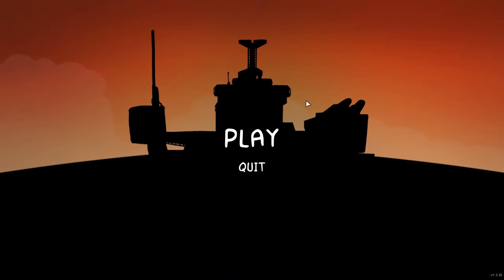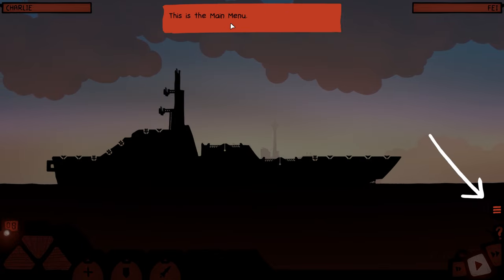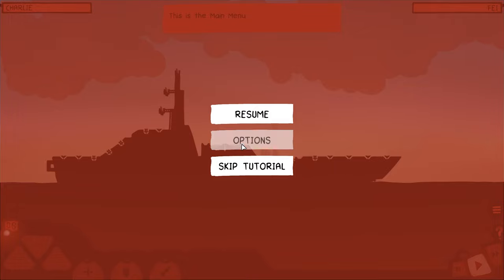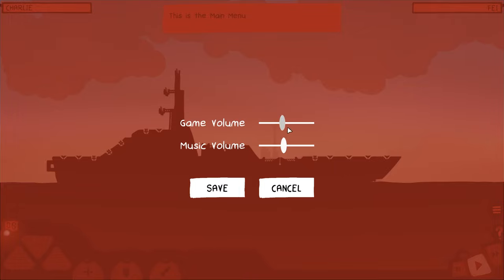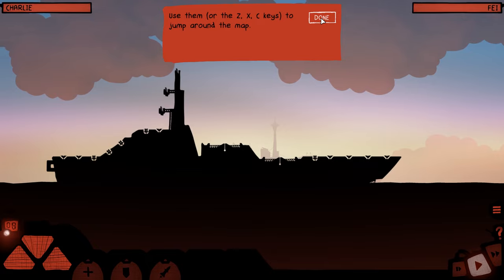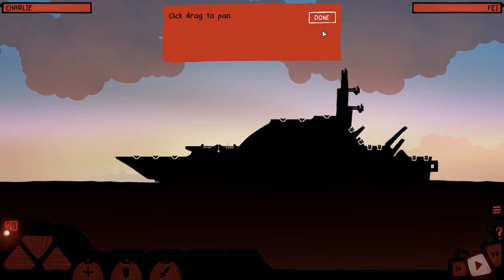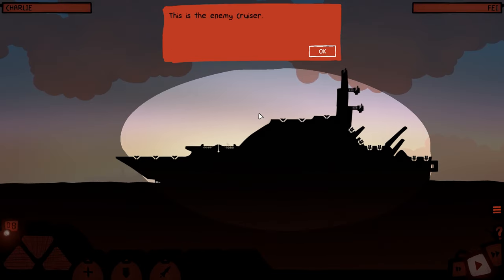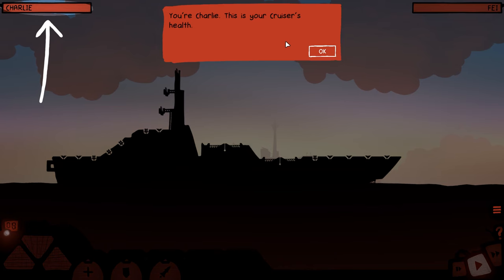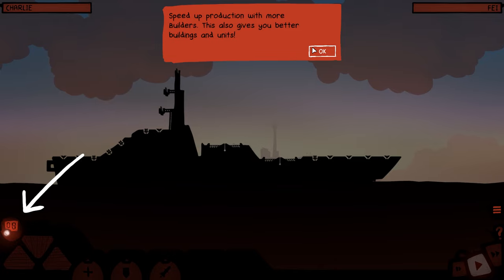Hey friends, here we are with Battlecruiser — small game, looked interesting, so I figured why not. This is your awesome cruiser, this is the main menu. These are the navigation buttons — use them to jump around the map. Use your mouse to look around, or mouse wheel to drag pan. Enemy cruiser here. Charlie, this is your cruiser's health. This is how many builders you have — they're the only resource you need. Speed up production with more builders; also gives you better buildings and units.